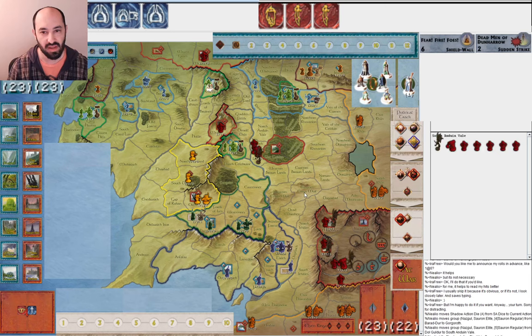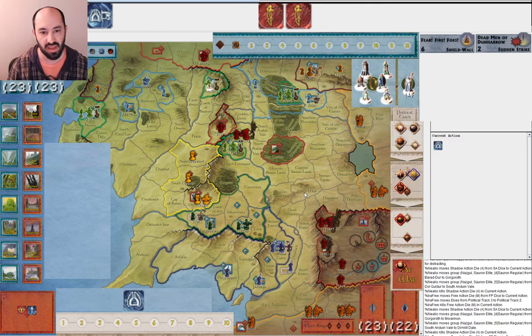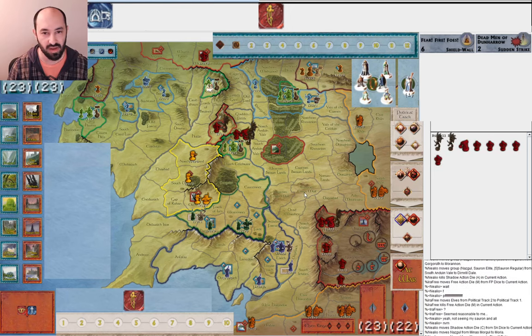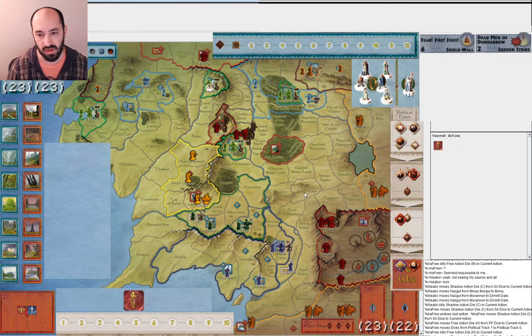Then he goes ahead and starts moving out some armies. I muster the elves. I go ahead and get the elves one away from war. And because he doesn't have another muster and Sauron is still one away from war, I go ahead and muster the elves all the way to war myself. I had three musters. There are a few other options, but I think that makes sense so early on — he's clearly about to attack Lorien, so I can muster up in Lorien and defend that well.